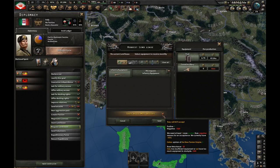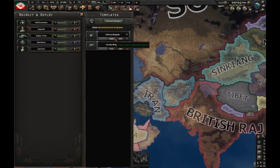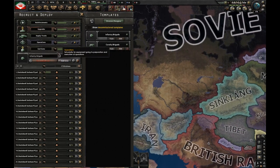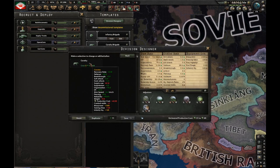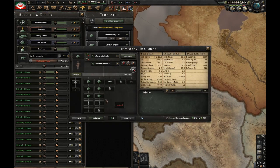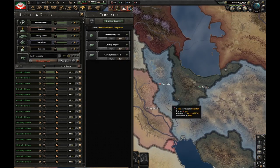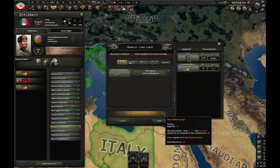In order to request land lease, you need negative equipment — Italy currently shows minus 1020, meaning we have too much in stockpile. To get negative equipment, you train a bunch of divisions. You don't need manpower for this — create an empty template or a one-battalion template with, say, cavalry, train a bunch, deploy them, then switch them to a much larger template. That's how you stay in constant negative guns.